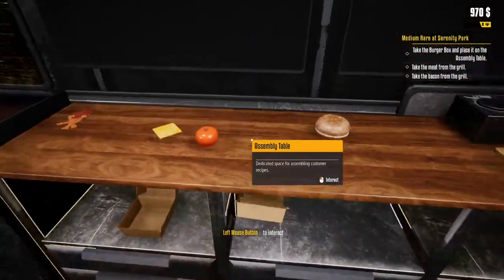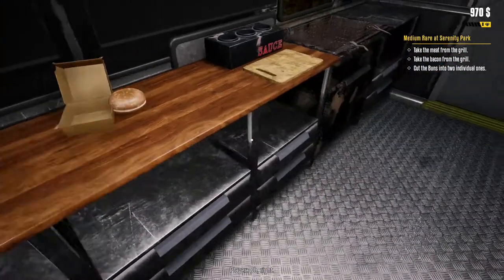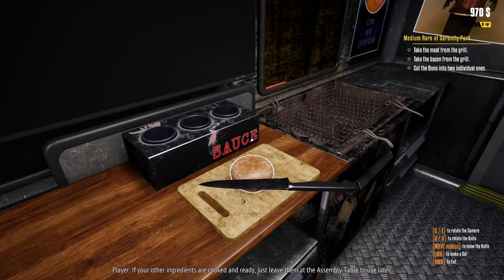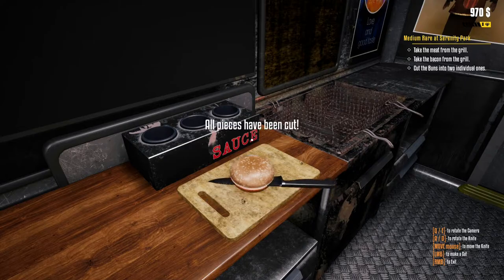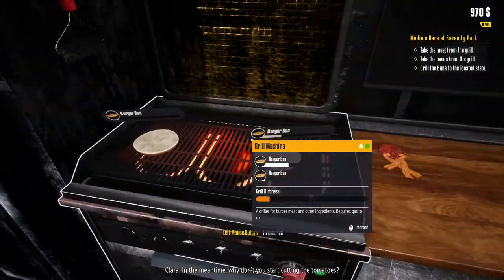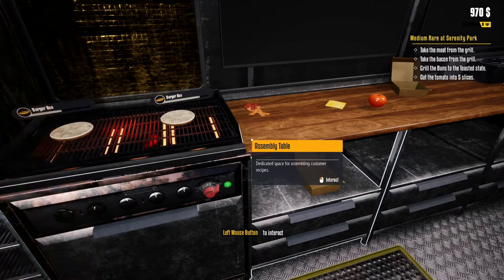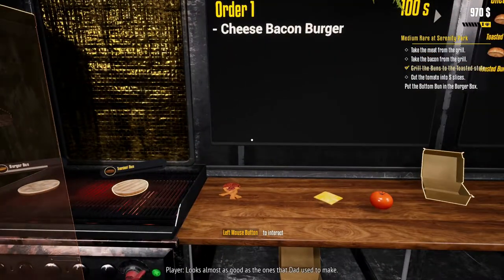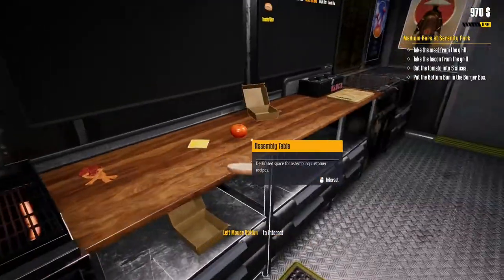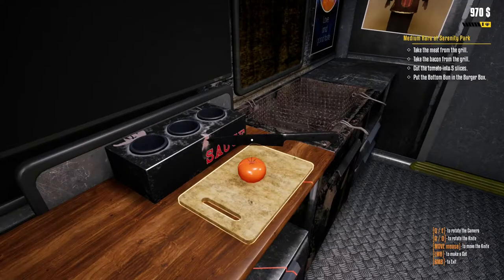Take the bacon, take the burger box, and place it on the assembly table. It is very, very awkward to do at the start. Then you shift and it will tell you what to do next — this is basically how you do it. You get into the swing of it. To start with it's quite daunting, but once you get into the swing of things you start prepping, taking things out, and it is quite fun and quite challenging at the same time. These games are often quite finicky and precise — so that's pretty much to be expected.